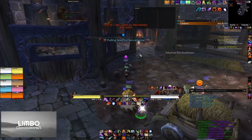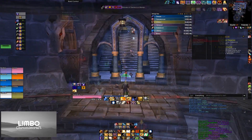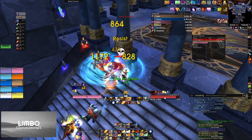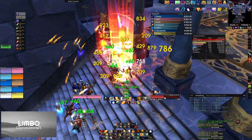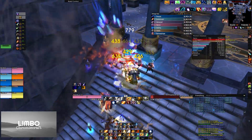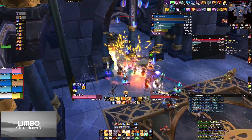There are two ways to get to Moroes: going upstairs from the stables, or going back to the entrance and upstairs. Spectral Retainers mind control, so you might want to kill them first. There are many patrols in this room which can make your pulls bigger, but pull all the way to the back using line of sight with the columns so your damage dealers can AoE them down faster. Once in Moroes' room, kill the skeletons as fast as possible so your tank doesn't get debuffed.